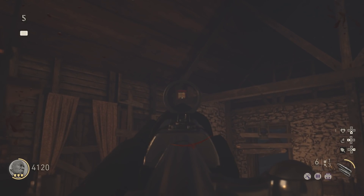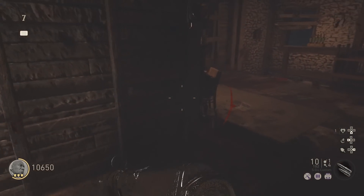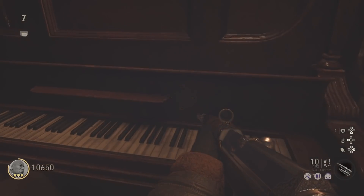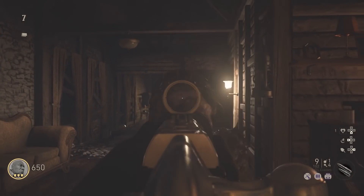Once they get stuck up there, you're good. After that, all you've got to do is accumulate over 10,000 points, then head over to the piano and hold Square or X depending on your console — the piano will take away almost all your points.